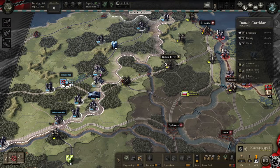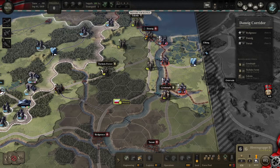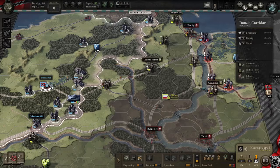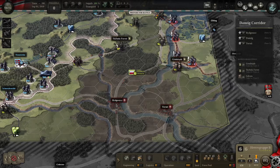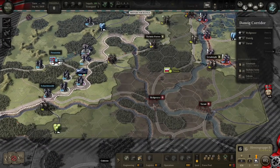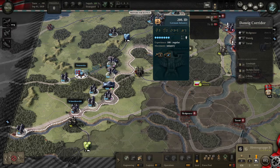All these units are under the command of HGB, but some are out of command radius. What I need to do is get this HQ over here so that it can command these guys and aid in the attack on these positions. I'm not going to say the name of it because I'd only butcher it — I'm assuming that's Turon.